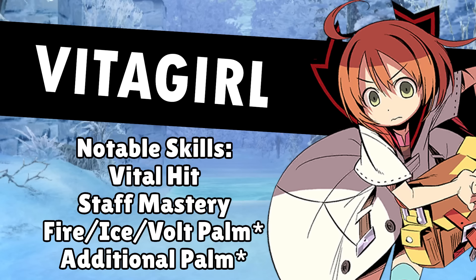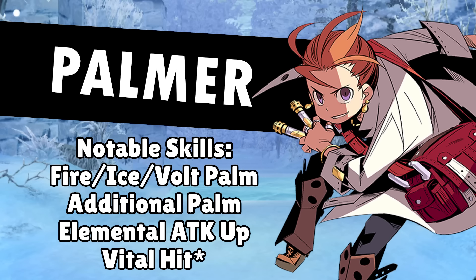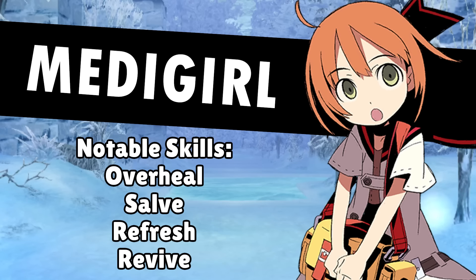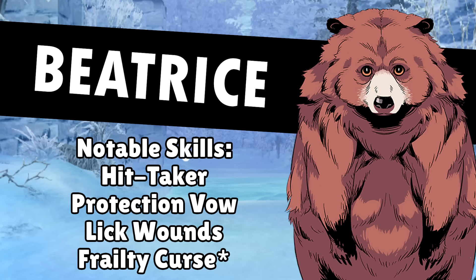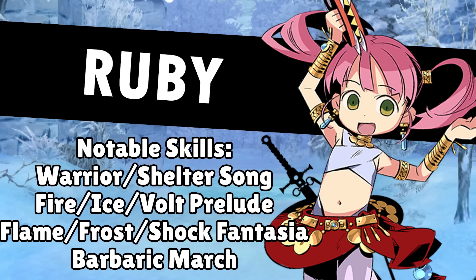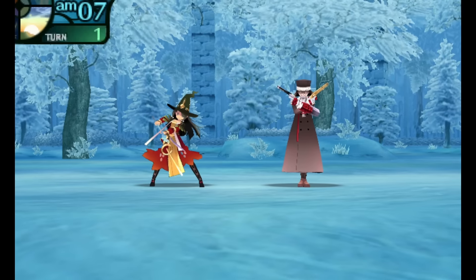So we've got our team. Our primary damage engine is Vitagirl the Medic and Palmer the Alchemist. They deal damage with Vital Hits on turns when Medigirl does a full party overheal. Beatrice the Beast and Ruby the Troubadour's jobs are to make sure our damage engine has as much uptime as possible by keeping everyone alive, and on turns when that's taken care of, they can provide buffs to our party's damage.